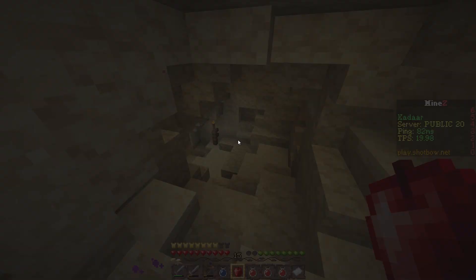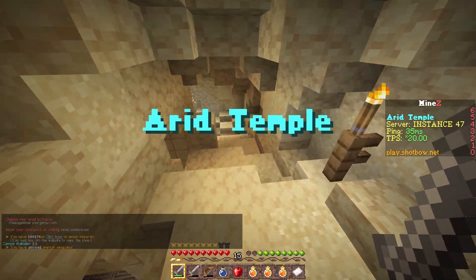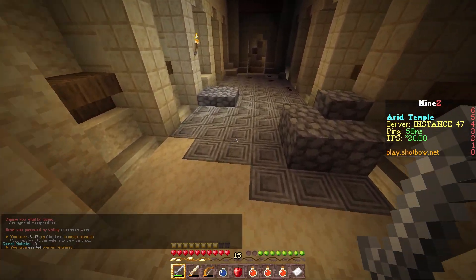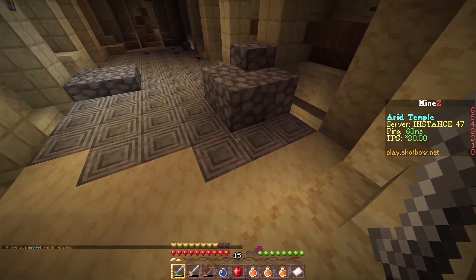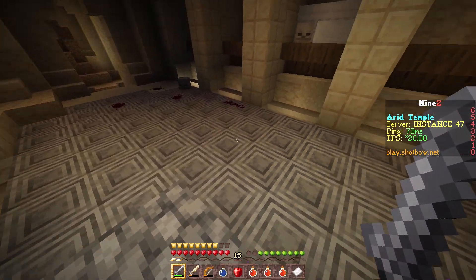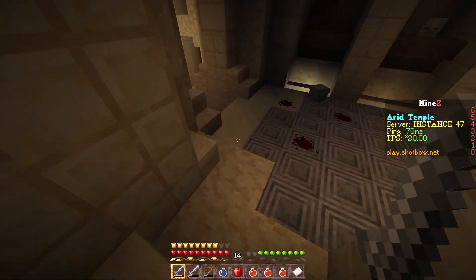As far as I know, there are three: the alchemist shack, this one, and there's one other which I plan on doing in the future. These look like traps to me. I'm not entirely sure what happens when you step on these, but you shouldn't — that's all I know.